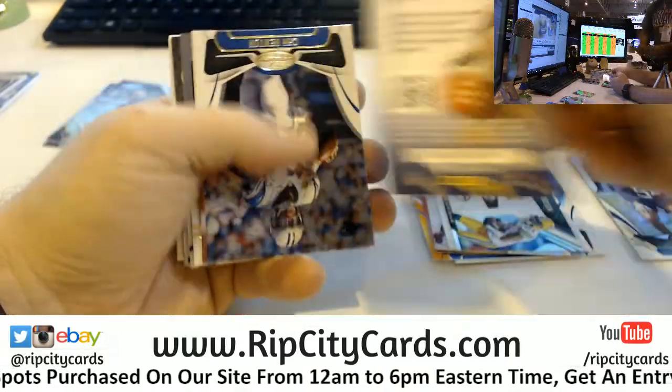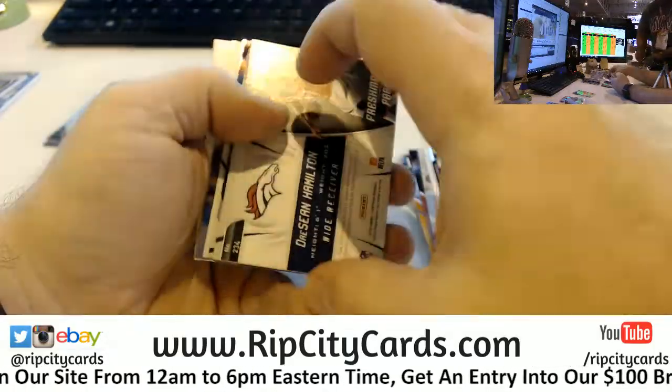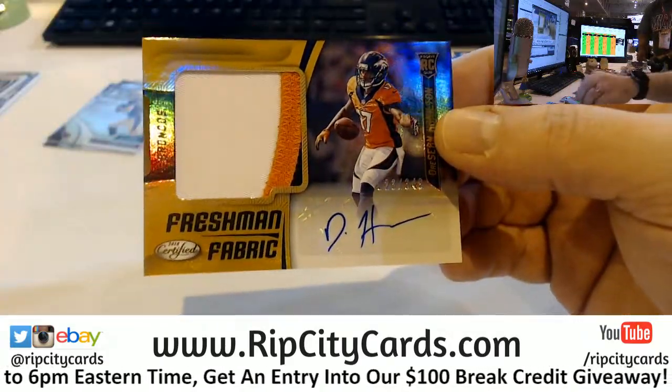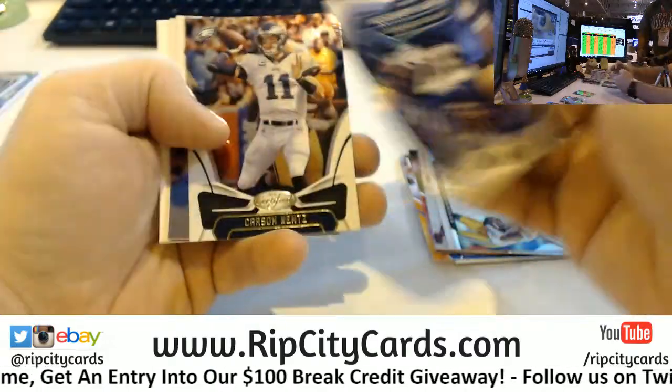Rashawn Evans Rookie at $4.99. Charles Woodson — we'll go to the Packers. Rashawn Evans $9.99 Rookie. And a Deshawn Hamilton Freshman Fabrics $3.49.